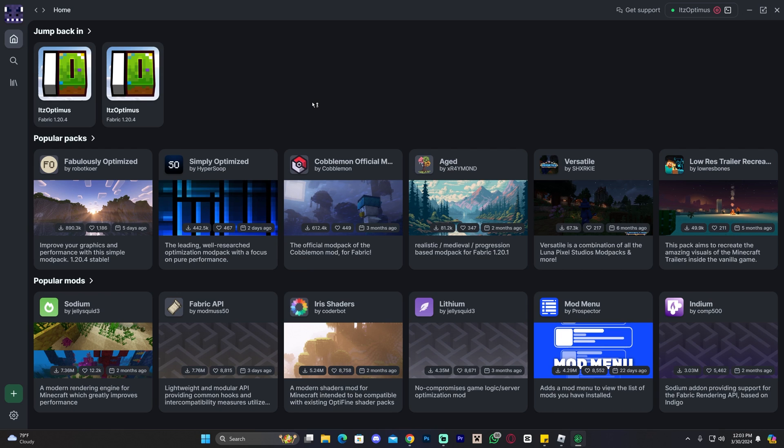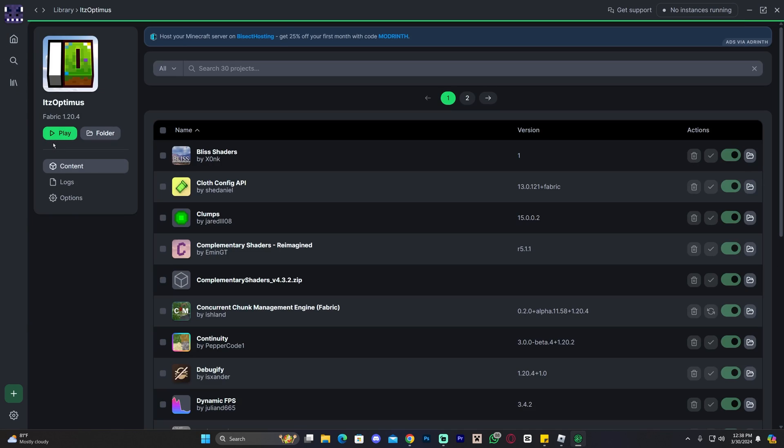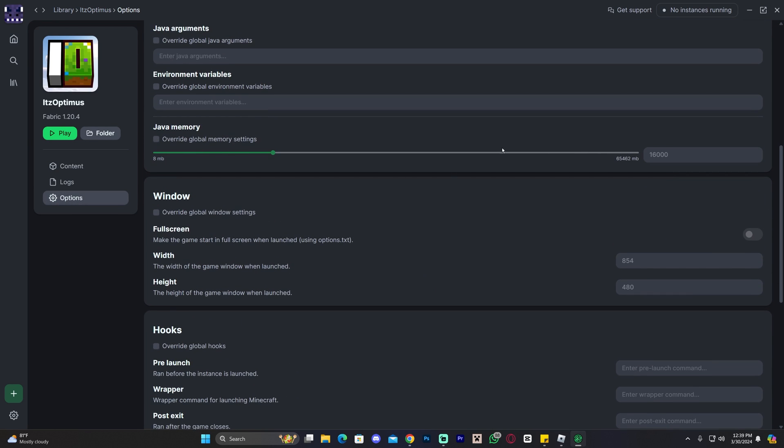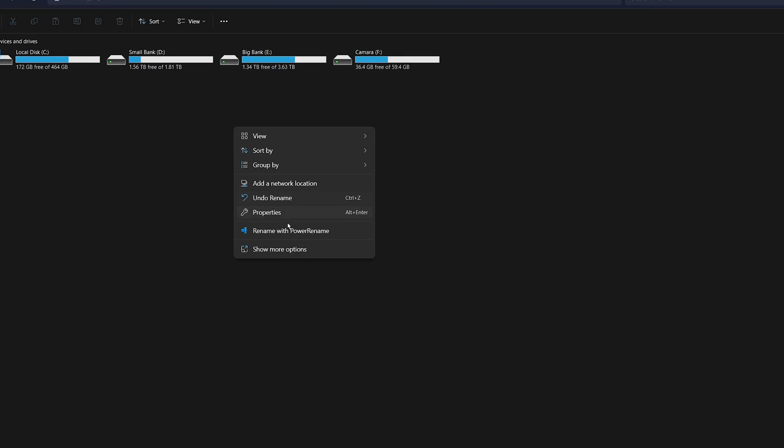Before you even launch the modpack, you can head over to your Library, click on it, go to Options, scroll down, and you can overwrite the amount of RAM you give your modpack. For example, I'm giving it 16 gigabytes. If you want to give it 8 gigabytes, write 8000 in here; if you want 4 gigabytes, write 4000. You write the amount of gigabytes in thousands — so 4000 megabytes equals around 4 gigabytes.